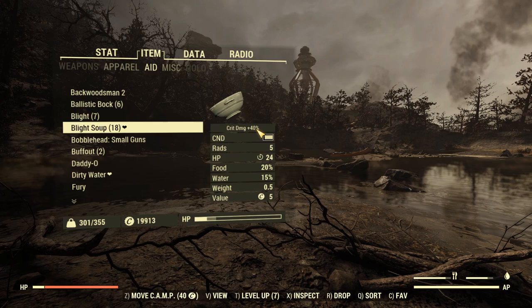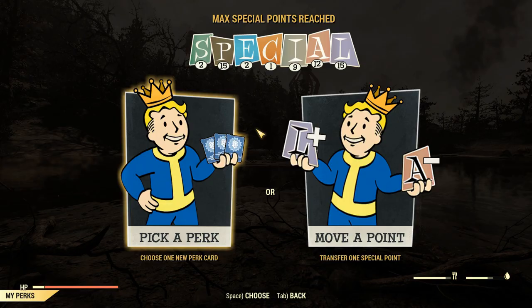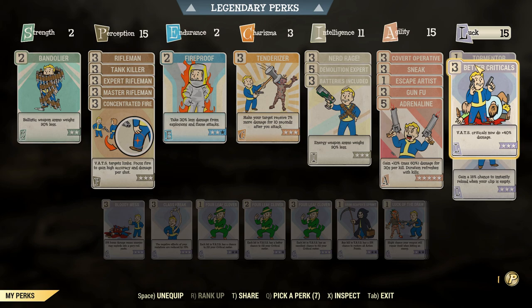But if you have the Herbivore mutation, you can actually pump that up to plus 40% crit damage, which is equivalent to 3 ranks in Better Criticals.